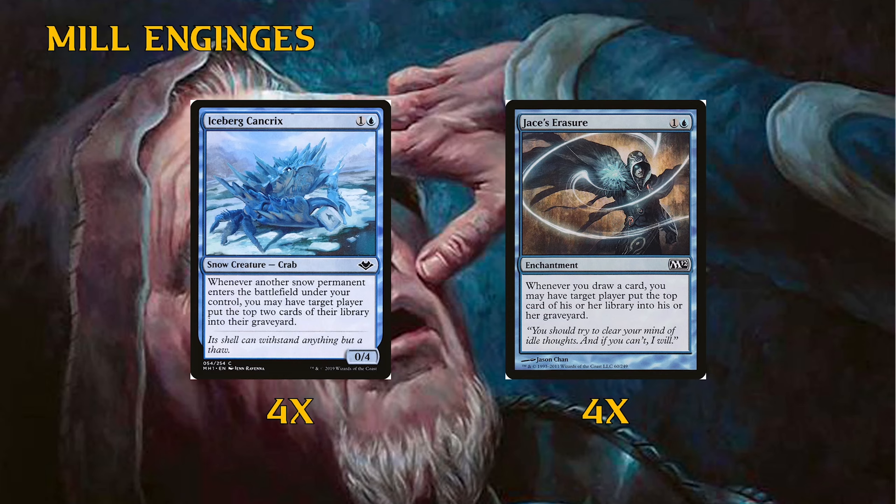This card from Modern Horizons was what the deck needed — Jace's Erasure was the only passive mill engine before. Jace's Erasure is certainly not Teferi's Tutelage; it was awkward because it only mills one card whenever you draw a card. The deck really needed another mill engine because every time I cantrip, my opponent mills one, but I'm essentially at parity. Having these two engines together is very nice, though they don't curve into each other perfectly.